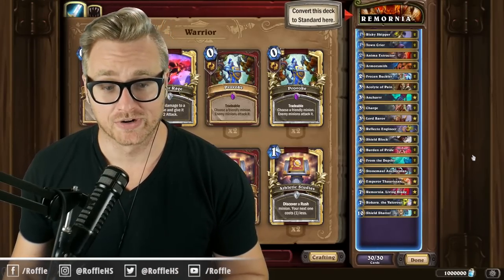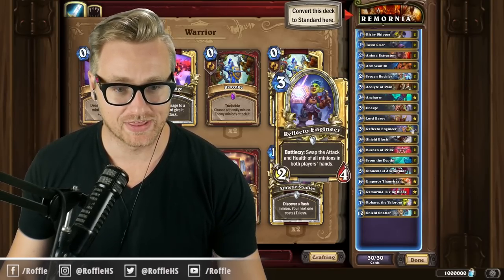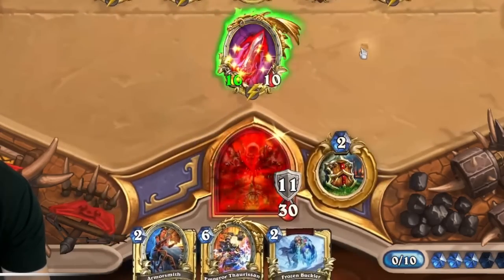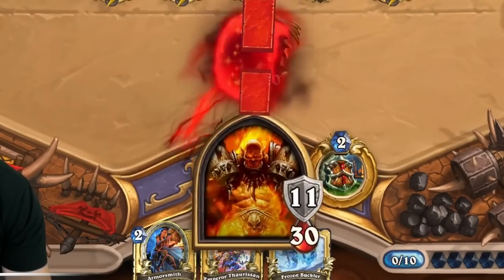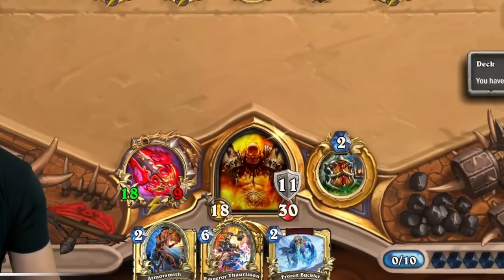Alright folks, the deck is Remornia Living Blade OTK Warrior. The goal of the deck is to swap the stats of Remornia with Reflecto Engineer so that we can give it 10 attack, then play Charge on it so that it can go face. We can then swing with our weapon once it's converted into a weapon, hit our opponent in the face, and then it goes back to a minion which we can blast our opponent in the face with.